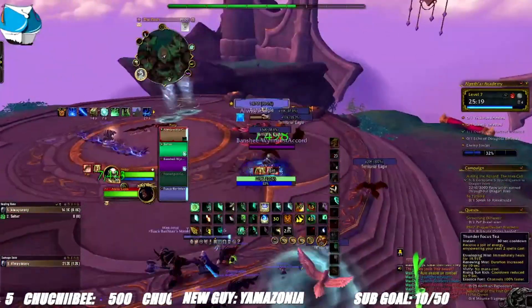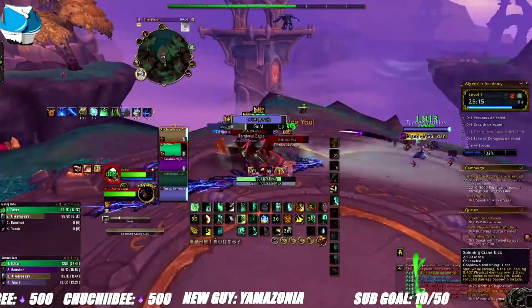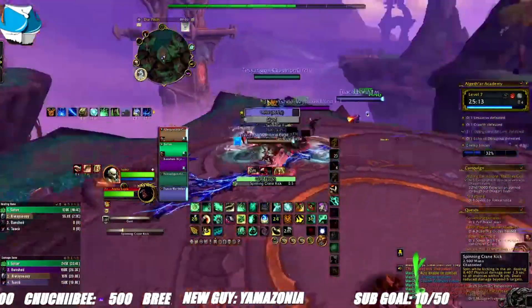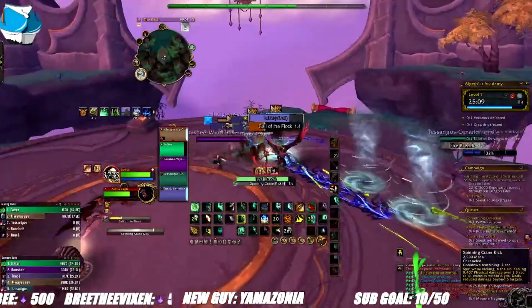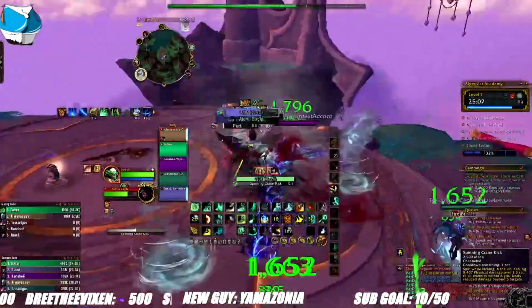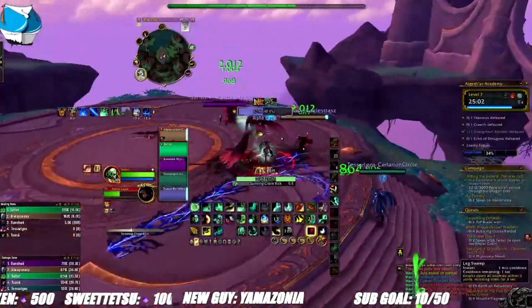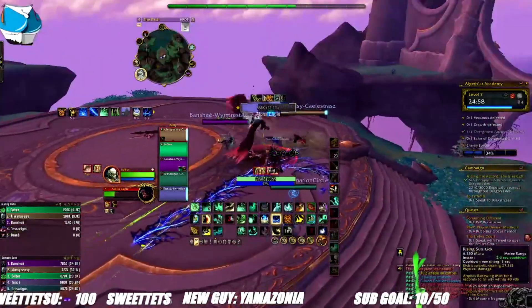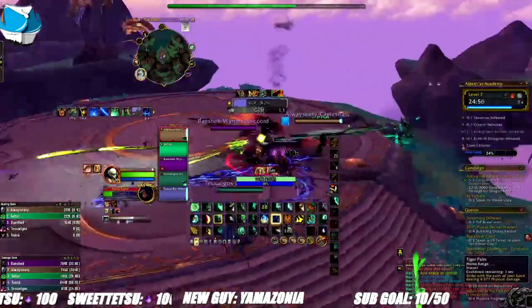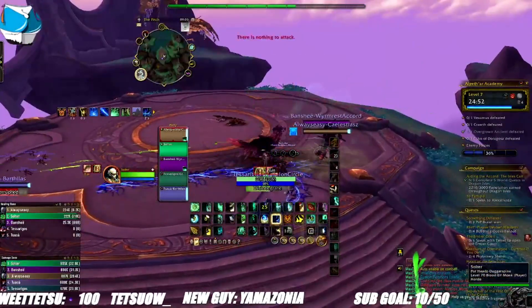For talents, any stat increases to healing or damage output is important. As I stated in Part 1, your keywords to search for are Rising Sun Kick, Essence Font, and damage. In regards to secondary stats: Mastery isn't desirable but won't hurt to have a little. Crit, Haste, and Versatility are everything. Intellect obviously gives the most value for Gust of Mist procs for Fistweavers, but it won't benefit from the talent selection needed to make Fistweaving work.